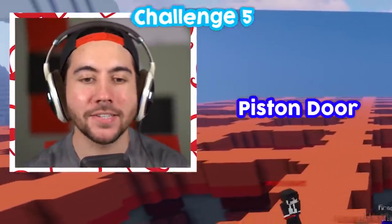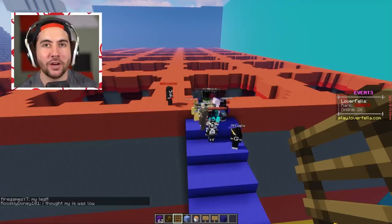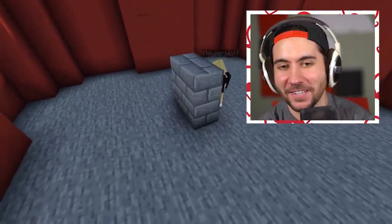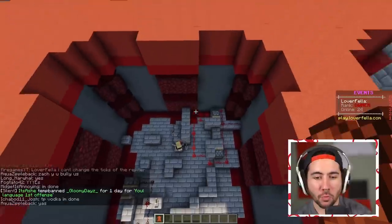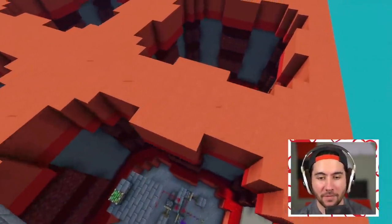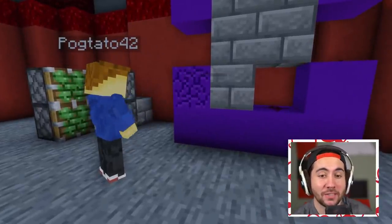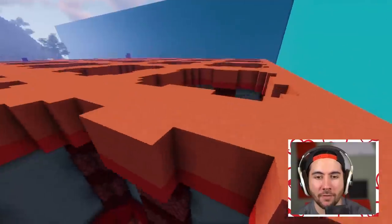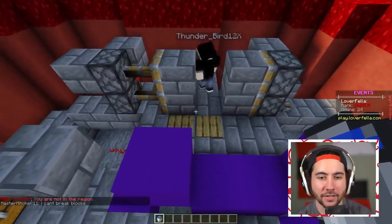Opening up the next challenge — your job is to build a piston door using the provided materials inside your own box. The last 10 people to do it are out. Players can now begin making their piston doors. You can't see neighbors, so if you don't know what you're doing, you don't know. Players have been working a long time — some have decent builds, but they have no tools so if they mess up they pay the price. We'll look around — if we see it built, we get them the ladder out to freedom.